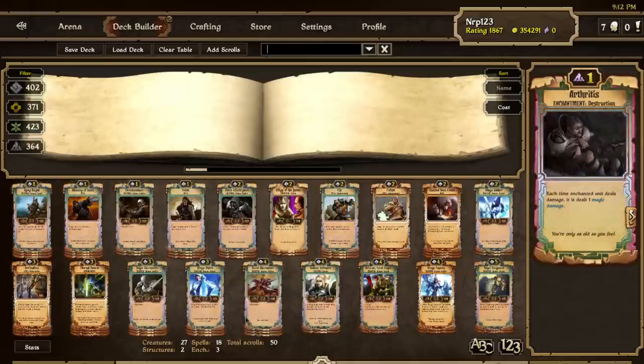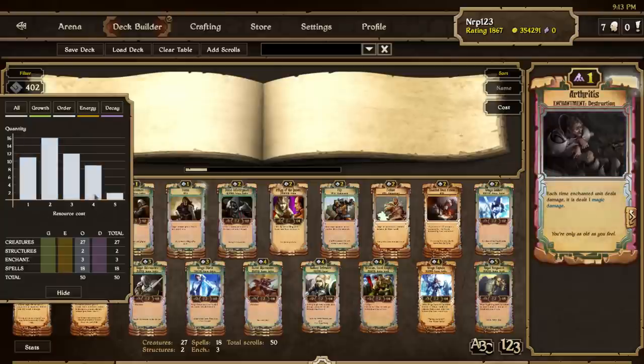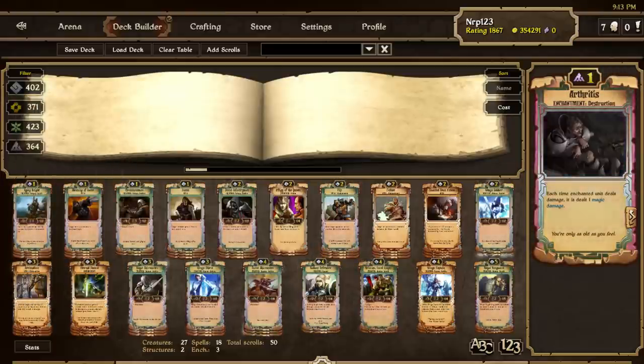Basically what you want to do with this deck is fill the board with creatures, stay on top of the board and control it with your flips, pothers, haste, and the Blessing of Haste, and pick away at the idols enough that you can win with some Decimations. It's pretty aggressive. Here's the curve — a lot of 2-drops and 3-drops. It's definitely a more aggressive type of Order.